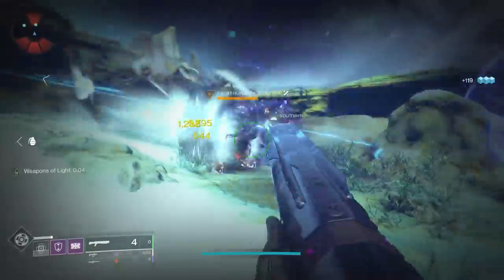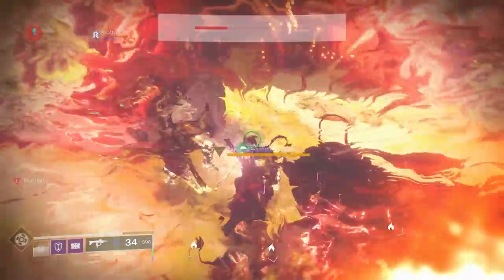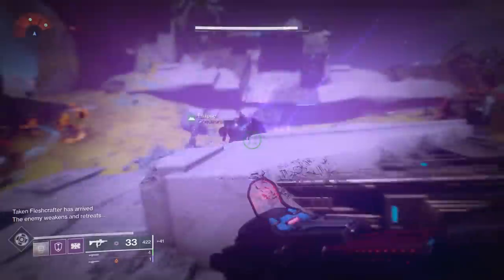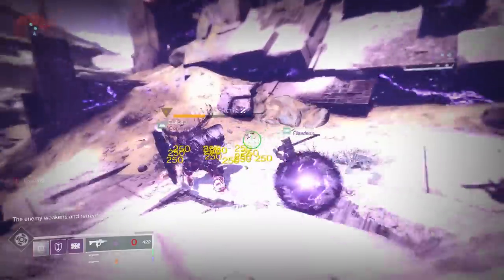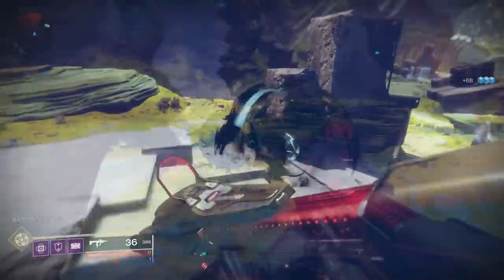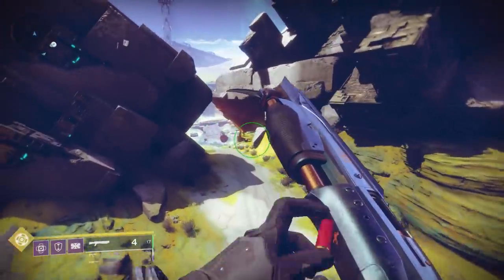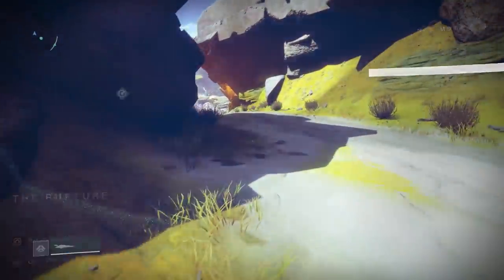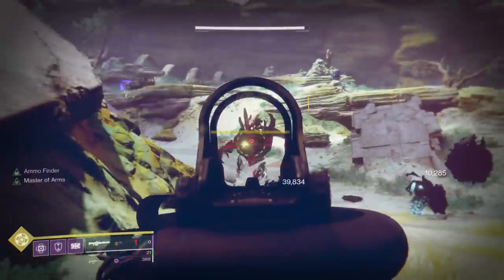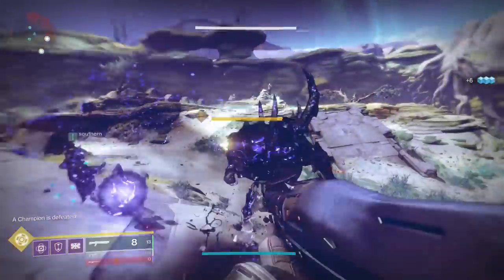There's a big Taken Centurion here with an Overshield — kill the Blight, then you can damage him, and once you kill him the Marionette spawns. You also have something similar to the Contact Public Event boss: two Knights with shields. If you get them close enough, you can kill them both, and another Taken Marionette will spawn. The Fleshcrafters is the one where the Marionette spawns with them, so you can just kill that guy and go. If you have multiple people in your Fire Team, you can have one person in Lost Oasis, one in the Arrival area, and whoever sees the text on their screen first, everyone goes to that area and kills the Marionette.